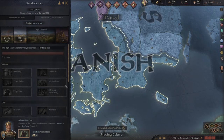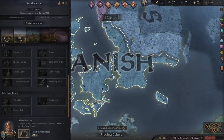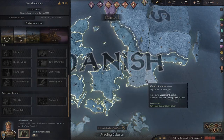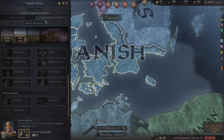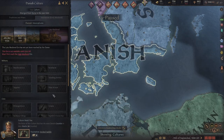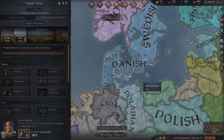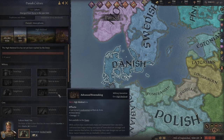I'll probably do a separate culture video really deep diving into all of it, so I won't go too much into this. But in order to really benefit from the cultural stuff, you kind of want to be the culture head — this means you get to choose what your entire culture learns. We're playing as the Danish, so if anyone else happens to be Danish, we would be in control of their technologies. If you're not the culture head, it can be annoying because sometimes the AI will pick the most random thing and you're sitting there saying 'why aren't you giving me trebuchets?' Because everyone should have trebuchets.